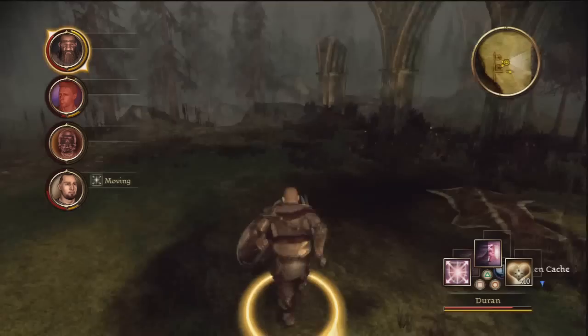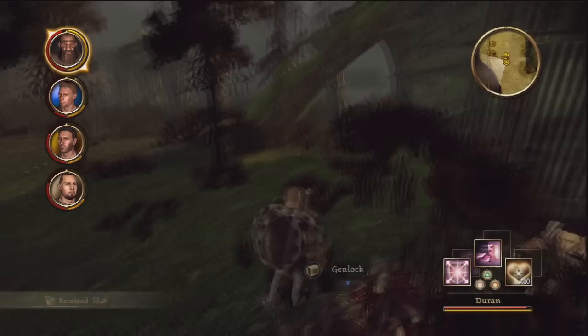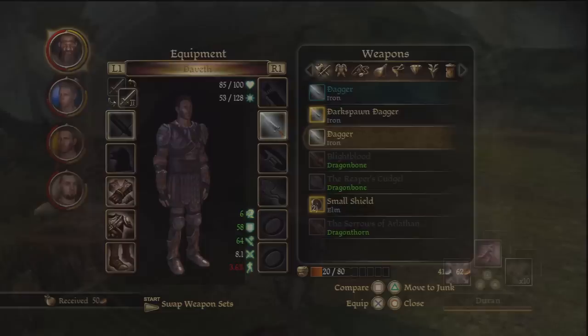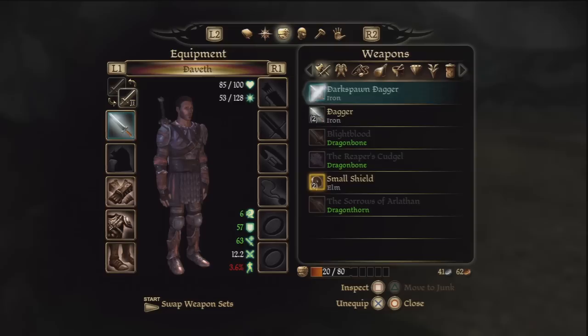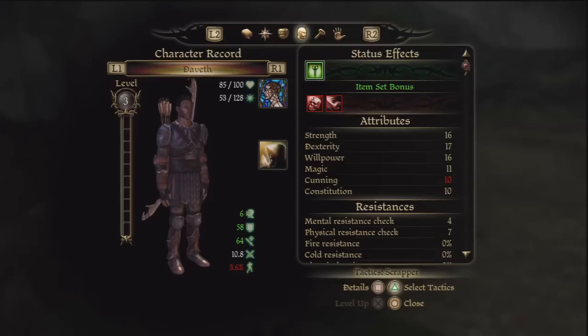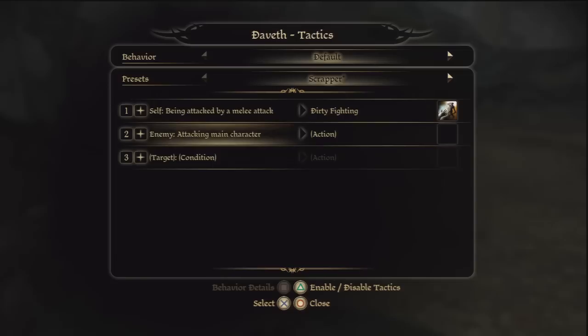Yeah, he's done. Alright then. We lost David. You know what? I'm about to set David up differently. Let's go ahead and do that, because David isn't really that good with his daggers. So we're going to go ahead and take his daggers off of him. Alright, I'm going to equip — swap weapons. So David, got to set his tactics up. We're going to set him up with the same tactics as the previous main character.